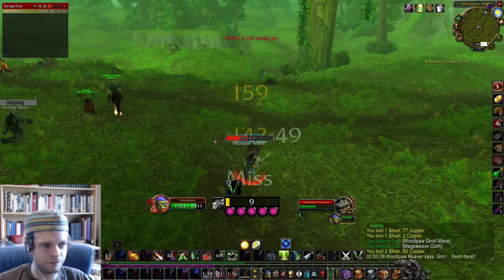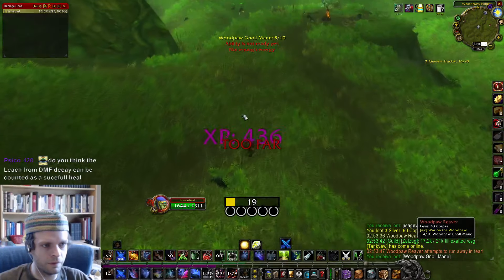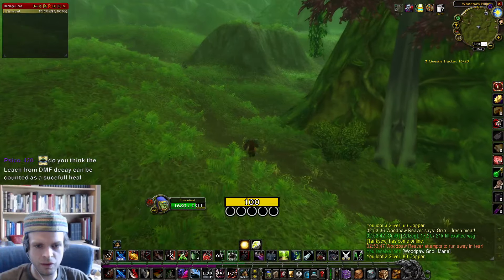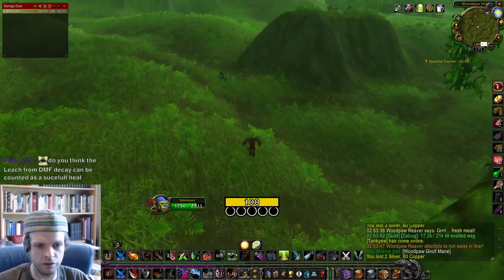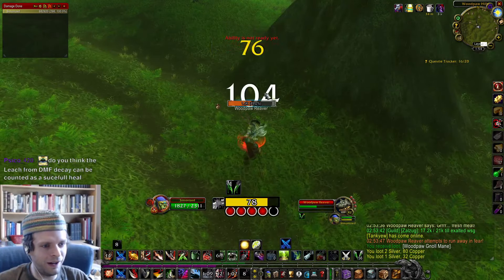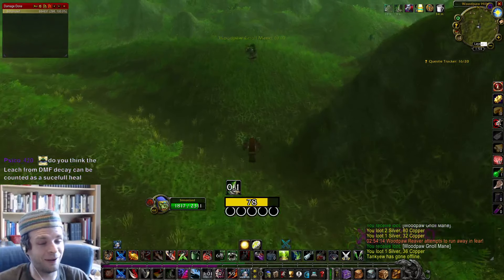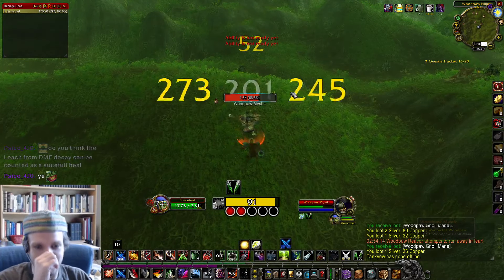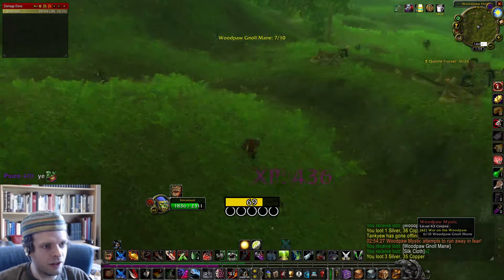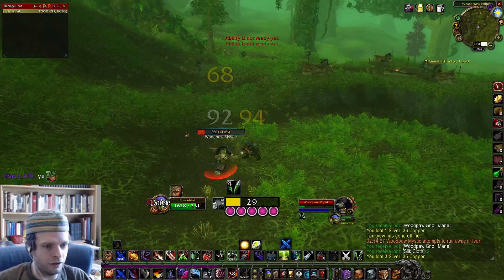Mostly Horde populated here — we've definitely seen more Horde than Alliance. There's an Alliance level 50 druid. Can the leech from DMF Decay count as a successful heal to interact with the Overgrowth Trinket? I'm not too keen on spending the gold required to get the Overgrowth Trinket just to find that out. The proc rate on Decay is now pretty high — Decay can heal you, if you go next phase you could get Life Stealing that could heal you, but probably do less damage than a different enchant.